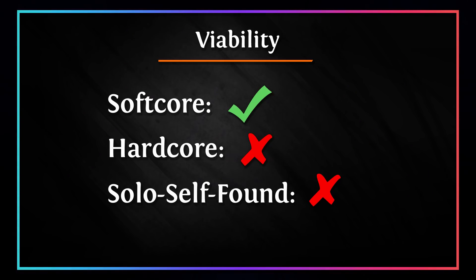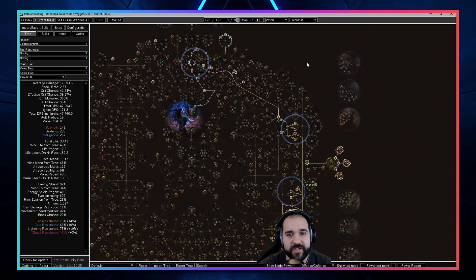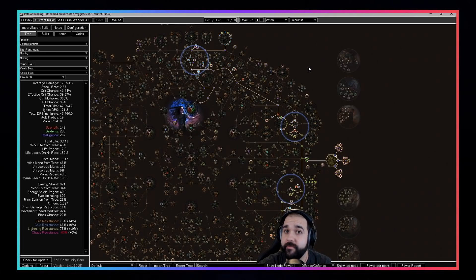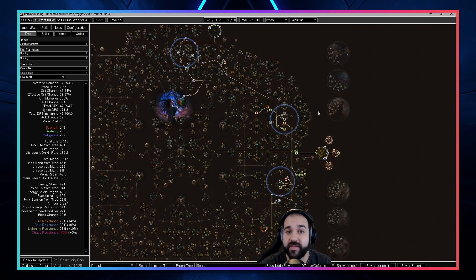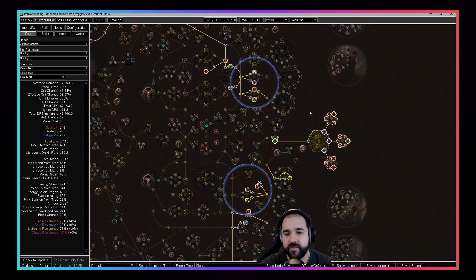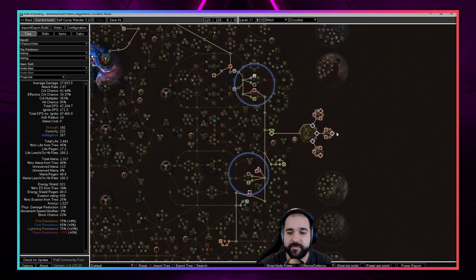Let's hop into Path of Building and go over the skill tree, gem links, and gear. I'm not going to go super in depth here because I think a lot of you actually going to try and build this are pretty experienced — just go ahead and throw this into your Path of Building. One big thing to note: we do get five passive voices, which are only about 4.7 exalts right now, not too bad. The most important thing about this build is of course self-cursing yourself.